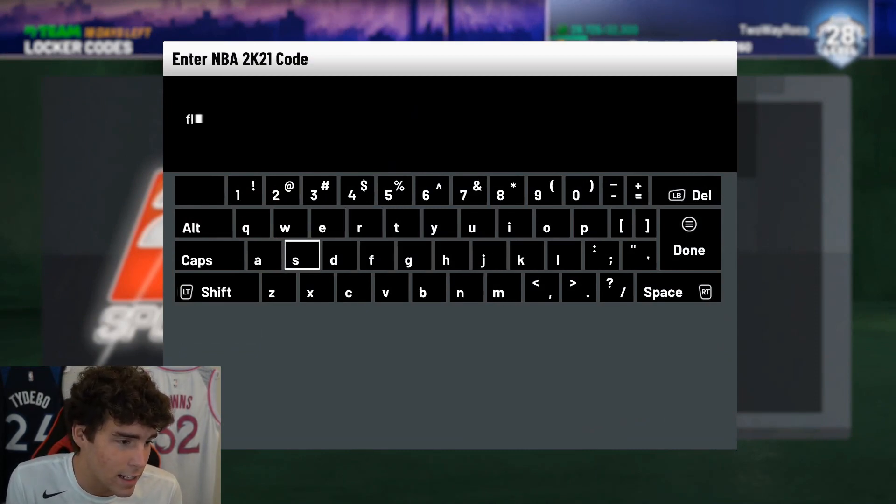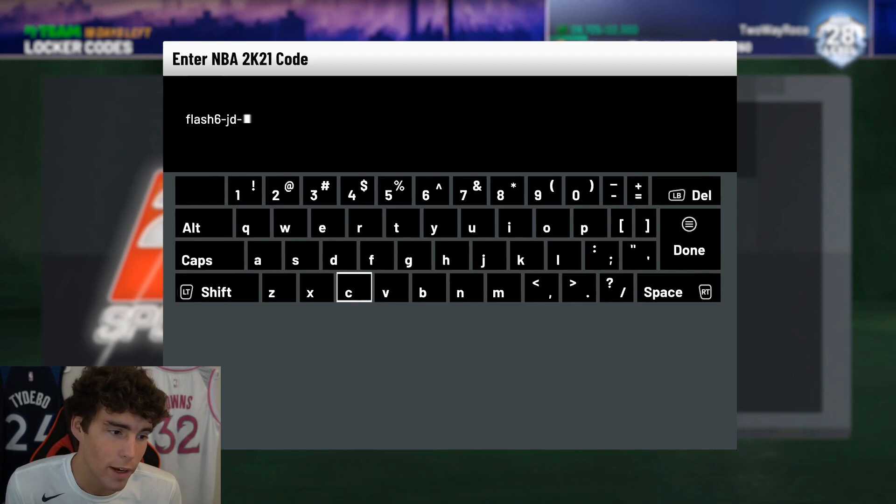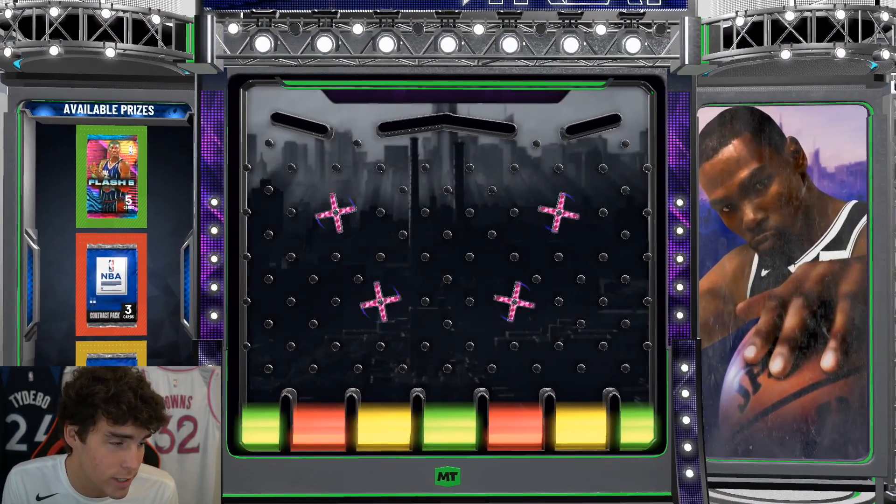I don't know exactly if these locker codes are going to work, but we're gonna try typing them in today and see if they are working right now. The first one is from JD Crossover. I never really pull anything from them but it's always worth it to type these locker codes in whether it is my no money spend account or this 250k account. I actually think I did forget to type these in on my no money spend account today.